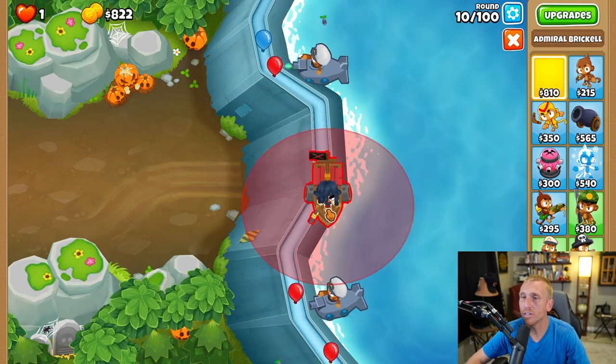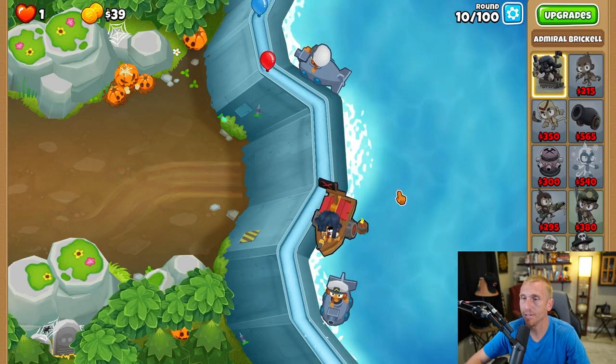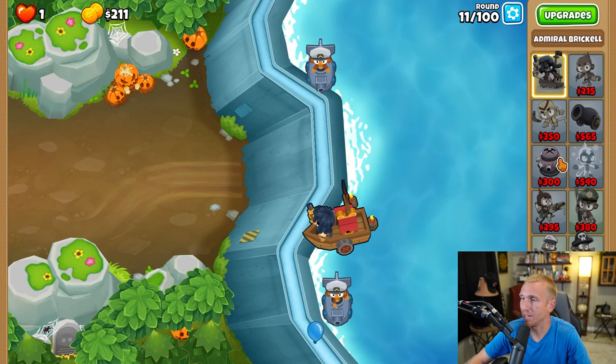During round 10, place Brickle so she kind of shoots up this spot right here, right in that area. We're looking for her pistol to shoot straight up so it can get the most pops possible.